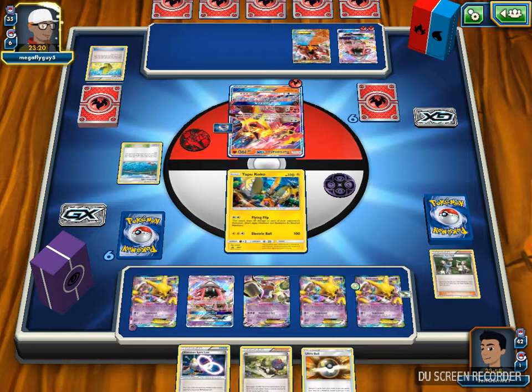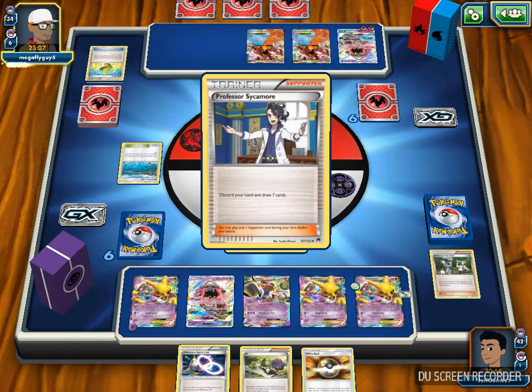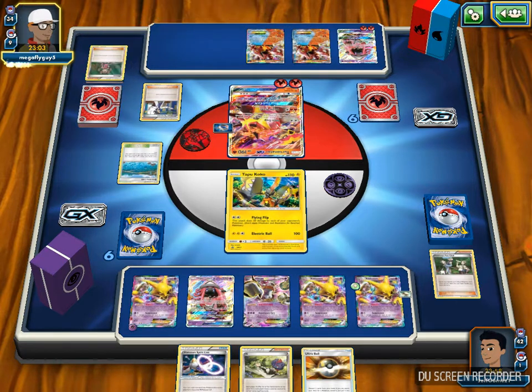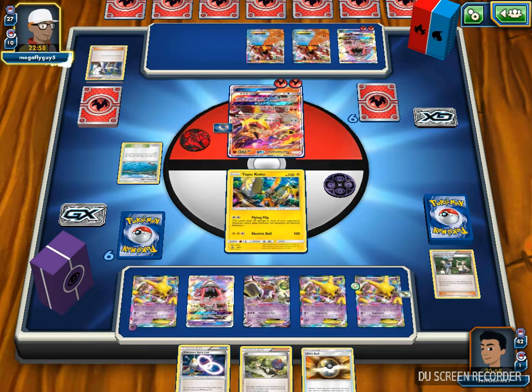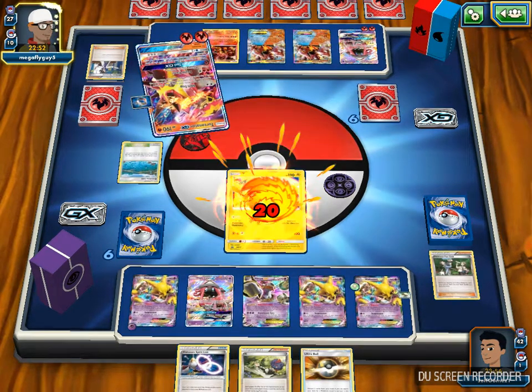He plays Brooklet Hill, which lets you search for a Water or Fighting type and put it on your bench. He draws energy to his Turtonator, plays Sycamore, attaches a Fire Energy, attaches a Choice Band, plays two Max Elixirs - the first misses, the second hits. Max Elixir says look at the top 6 cards, find a basic energy, and attach to a bench Pokemon. He drives out a Baby Volcanion and does Shell Trap for only 20 damage, which is okay.